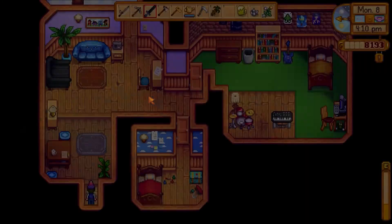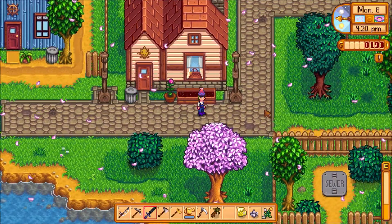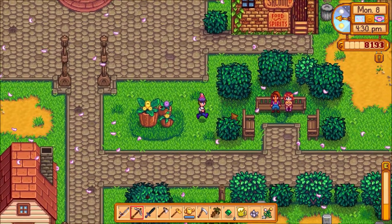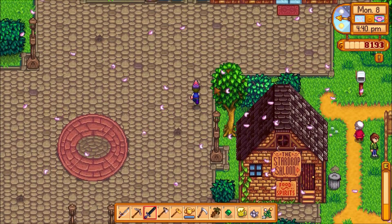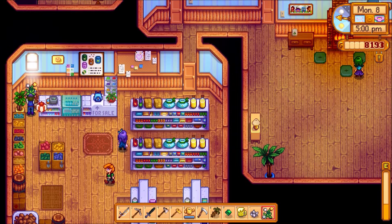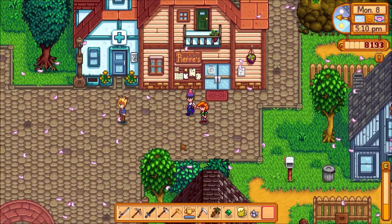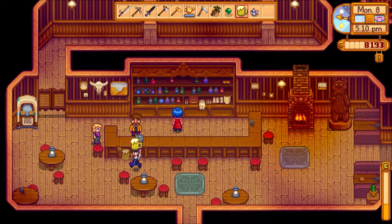Kent lives here with Joey — is he here though? Nope, he's not here. Oh, there's Penny — here's an emerald, there you go. There's Abigail, there's Pam, there's a lot of people here. Let me give Pierre this — cool. I saw Pam, I should go into the bar. We'll give her the beer. There you go, we'll give Pam the beer.